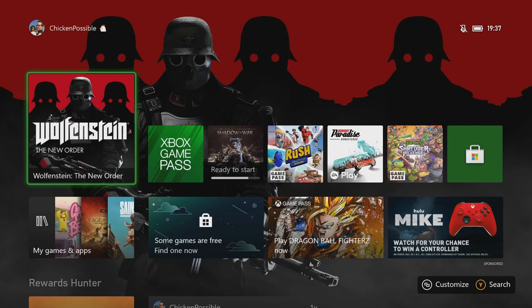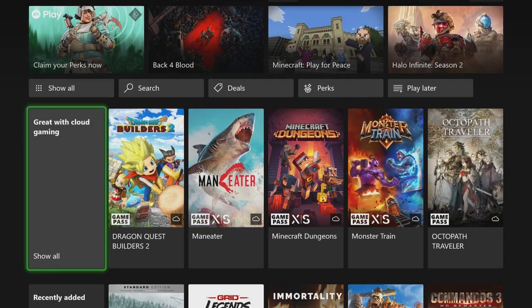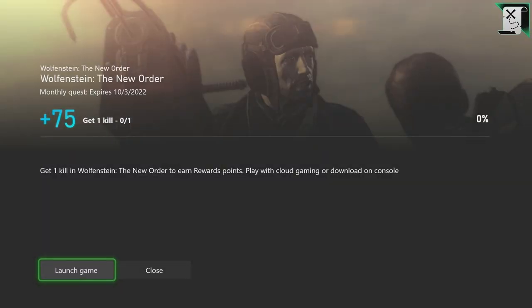Hey, what's up everybody, this is Chicken Possible with Rewards Hunter, back with another Xbox Game Pass monthly quest guide. Today we're gonna be working on the quest for Wolfenstein New Order, and this one is available on the cloud, so you'll be happy to hear that. This is worth 75 rewards points, it expires on October 3rd, and we need to get one kill within the game.